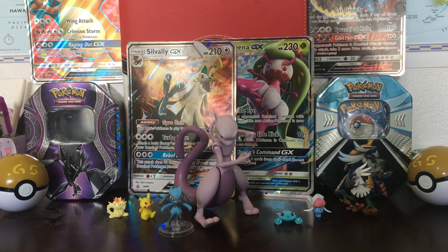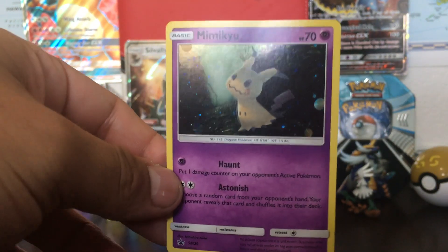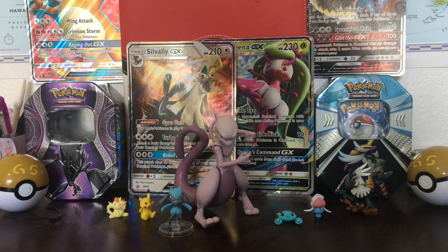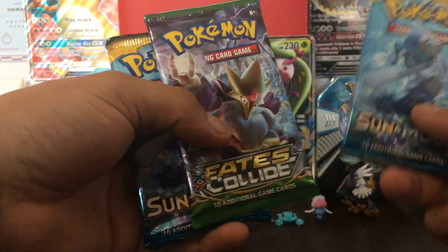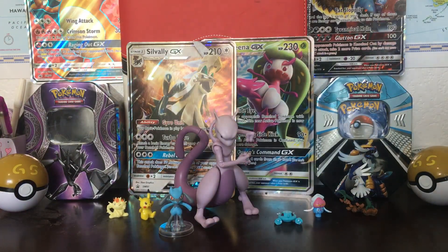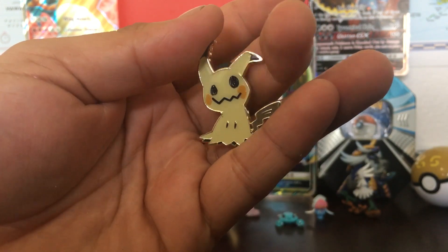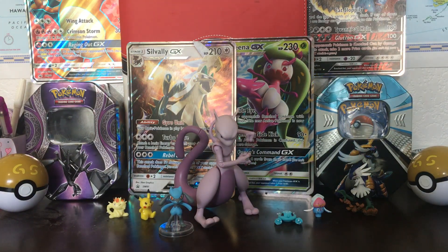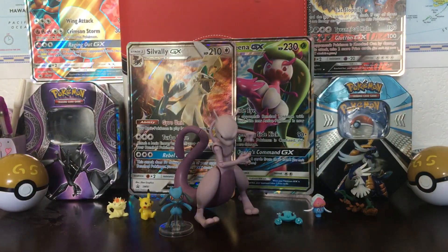Let me know what you guys get because I have not opened any pin collection codes. Here's the Mimikyu reverse holo promo SM29 — very nice looking Mimikyu in the forest, lonely with the Pikachu face on it. And here's the Mimikyu pin — very nice looking pin. I'm gonna start wearing one pin to work every single day and everyone's gonna be like, 'What the hell are you wearing?' Pokemon, of course!